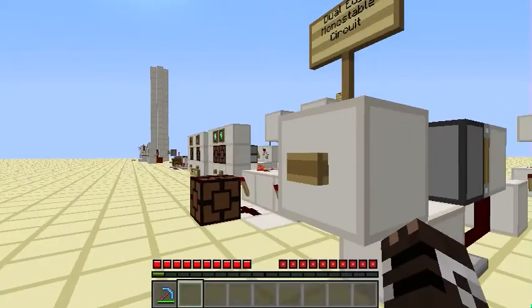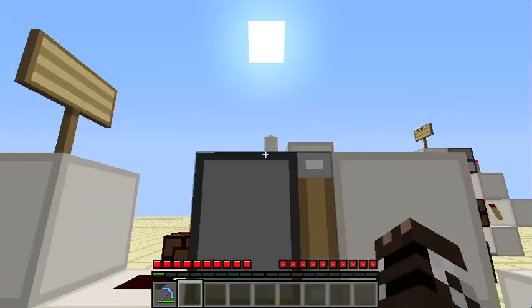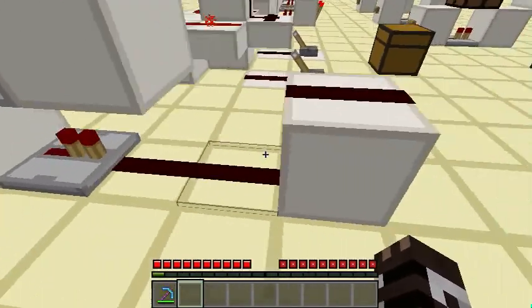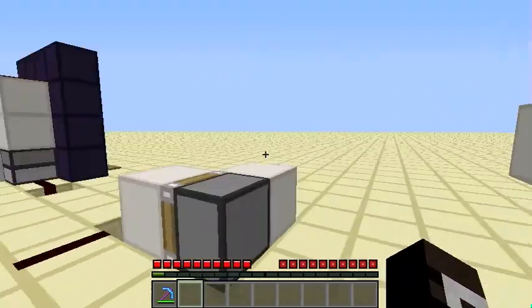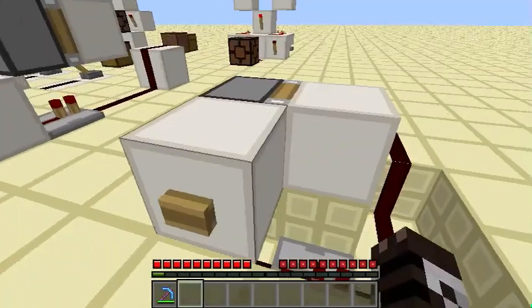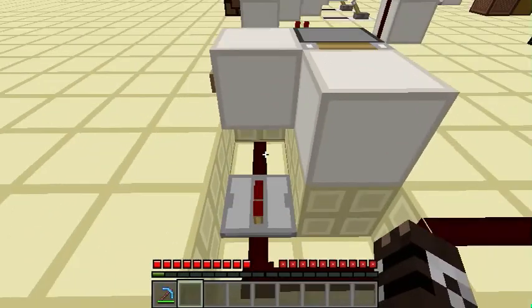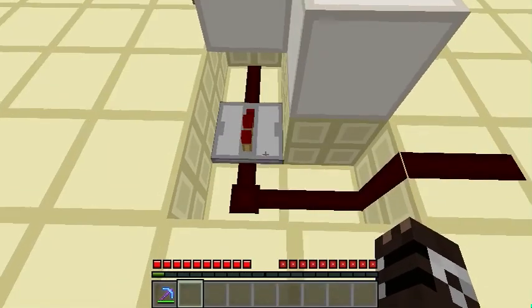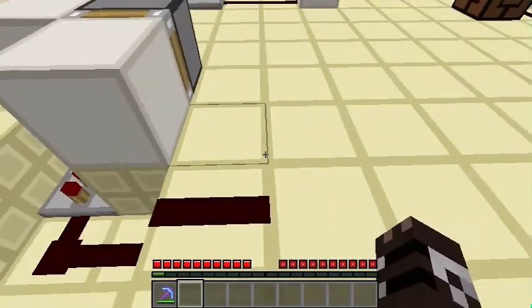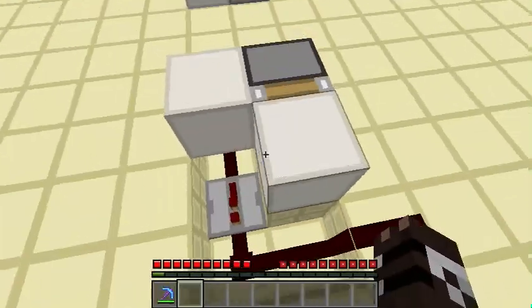I'm not even going to show you how to build these because they're so simple. It's just a block with a button, redstone dust, block, sticky piston, block, redstone dust, block — and that's your output. Then you have a button, a block, sticky piston, block, dig out four blocks, and then you have dust, repeater, dust, dust, dust — and that's your output.